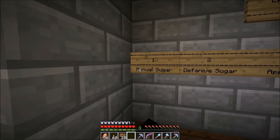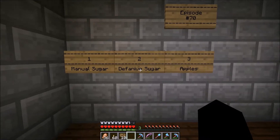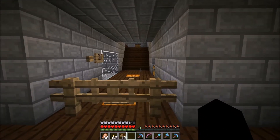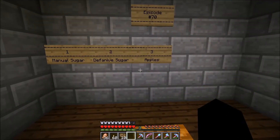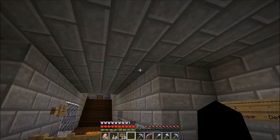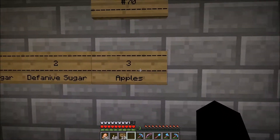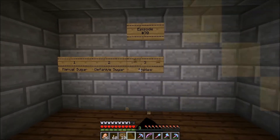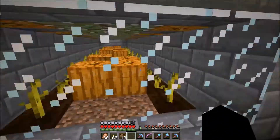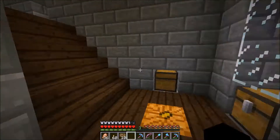Episode 70: what we want to do today is expand our manual sugarcane farm down there. Another thing we want to do is build a second definitive sugarcane farm, because hanging around spawn, everybody comes into my base to use the villagers and most of the time that chest is empty — people can't grab their tools and enchant them, which isn't good. Third is a surprise but it has something to do with apples.